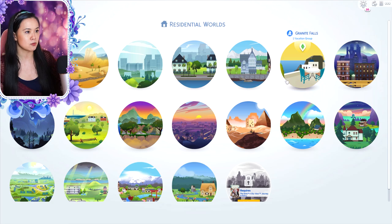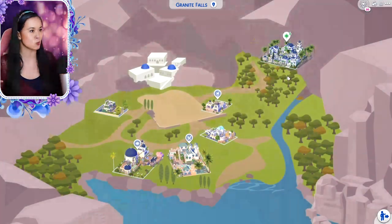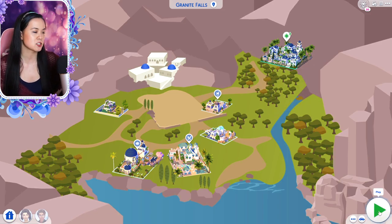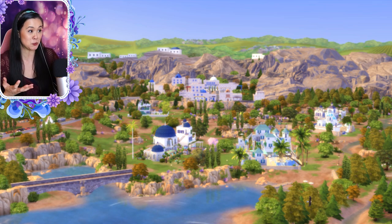When you open your game, you will see the icon for Simtorini — it is still going to say Granite Falls, but there is a mod if you do want to change the name. I personally don't mind. I already have a Sim vacationing here, but I'll just go ahead and show you the world map. So this is the world map for Simtorini, and once you're in game you will see the world of Granite Falls has been transformed into Simtorini.